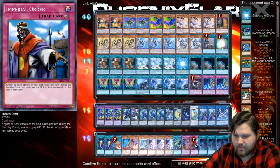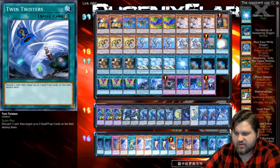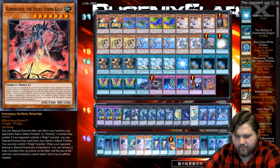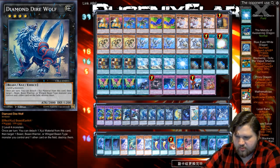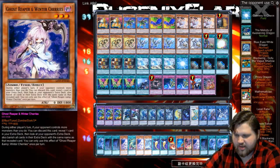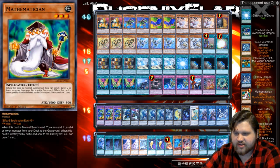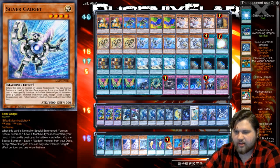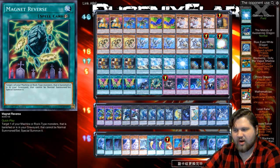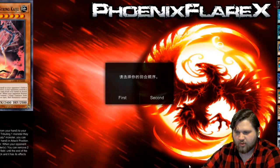Alright, so I'm gonna be going first. I'm putting in Imperial Order 100%. I'm taking out the Twin Twisters 'cause they don't seem to matter. I'm going to put in Union Scramble, because that card goes in when you go first. I don't think there's anything else I can side in for this matchup. Actually, I'm gonna put in Magnet Reverse too, just because if he outs my Buster, I can just summon it with Magnet Reverse. So Union Scramble and Magnet Reverse are both good for me.